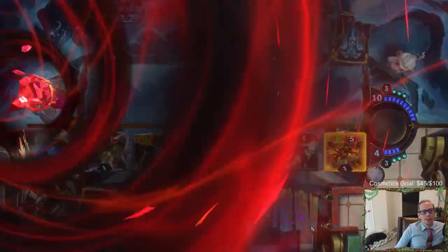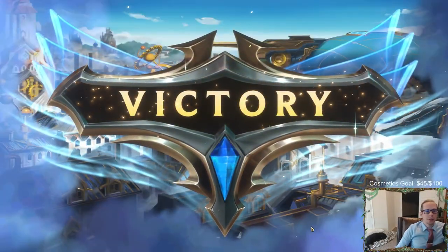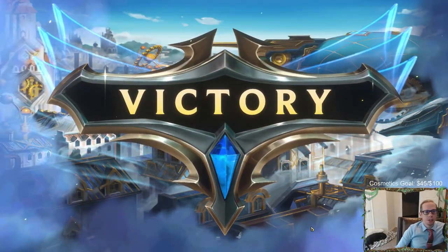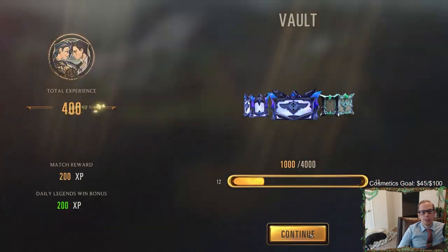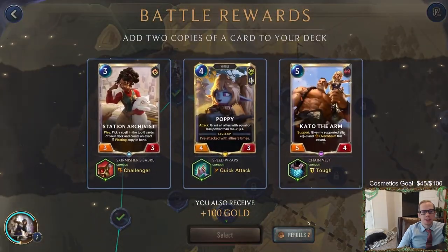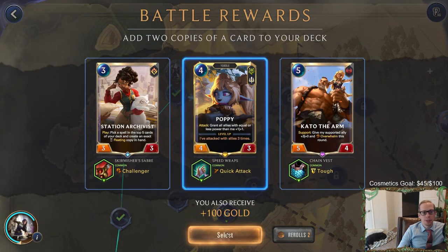I could have got Leeson with this one - I chose Jarvan over Leeson. I haven't really tried any of the Bilgewater or Ionia champs in Path of Champions yet. Poppy with quick attack - I will take Poppy with quick attack!